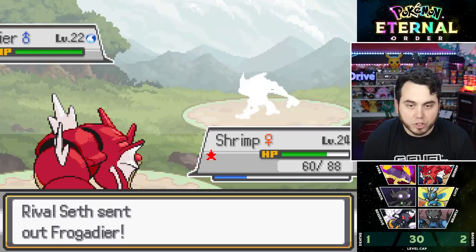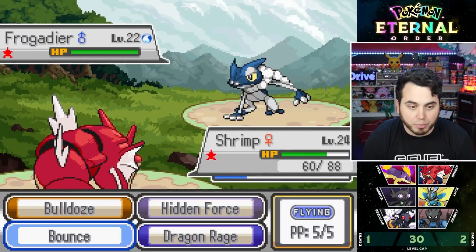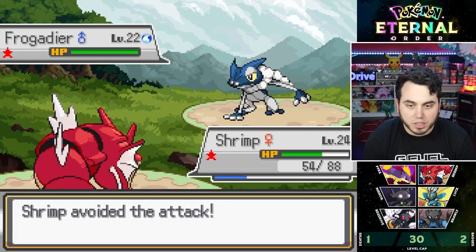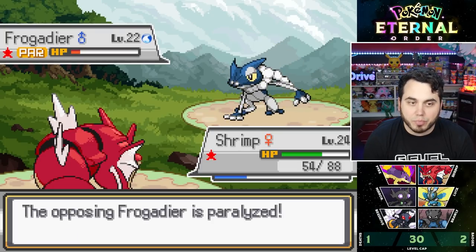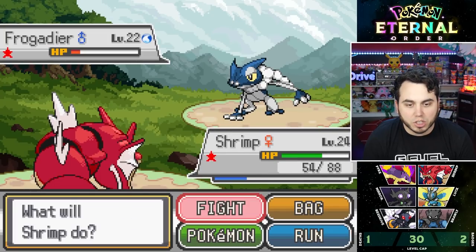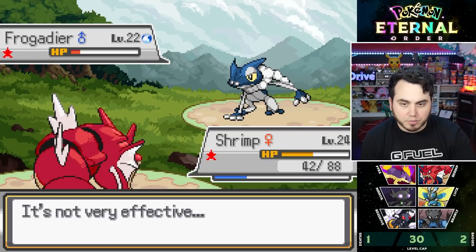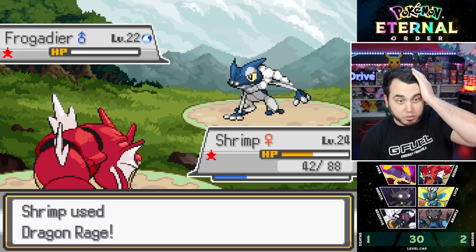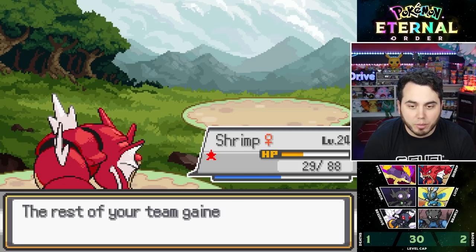Three Pokémon left. Here comes Froggadier — Shiny Froggadier, by the way. I kind of want to just hit him with a Bounce. He goes for Lick — doesn't do much. Bounce is really strong and I'm also two levels up. He uses Water Pulse and misses. I connect my Bounce — big damage, lands a Para. But Torrent cures his status. I Dragon Rage, take a Water Pulse. He lands a Confusion so I'm going to have to switch. Hit Dragon Rage and finish off the Frog.